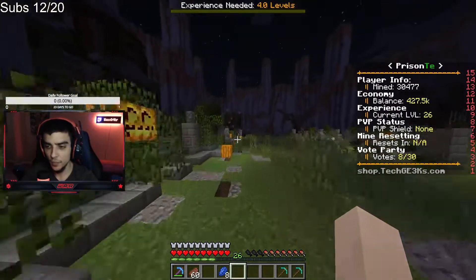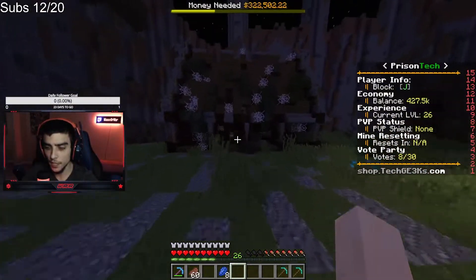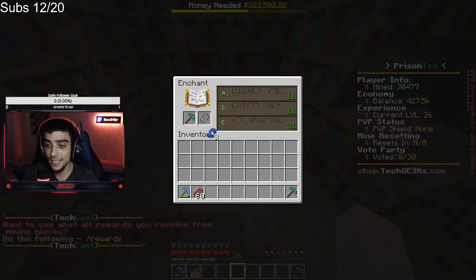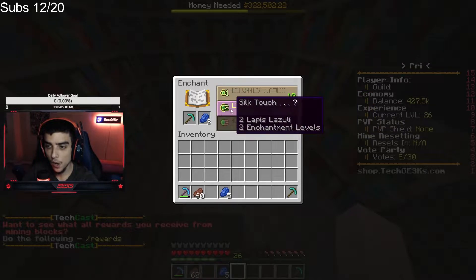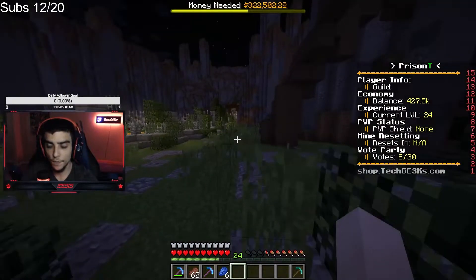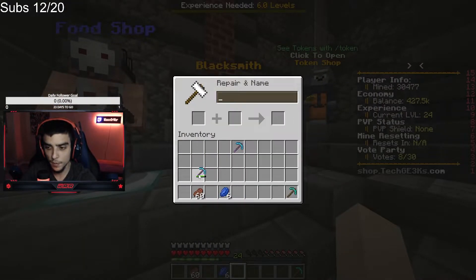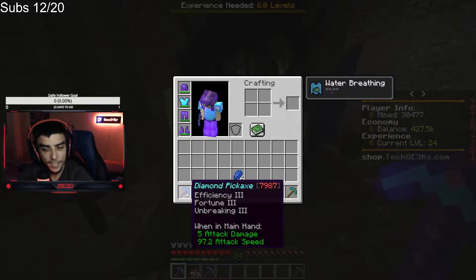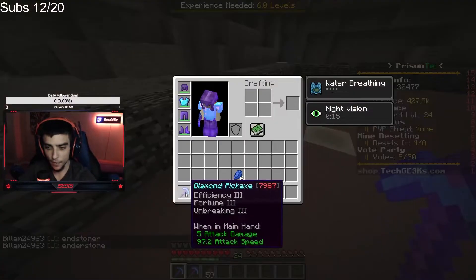Let's go check what level this enchanting table goes to — if it's maxed out, this might change everything. It is maxed! We got Silk Touch! But wait — we can't add Silk Touch to our Fortune 3 pickaxe, it says 'too expensive.' Actually, you can't have Fortune and Silk Touch on the same pickaxe at all — I didn't know that. So this is my Fortune 3 pickaxe, separate from the Silk Touch one.